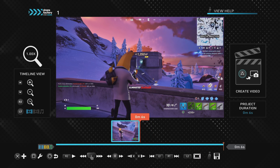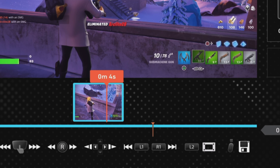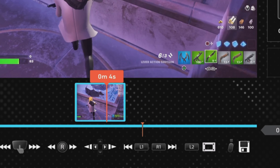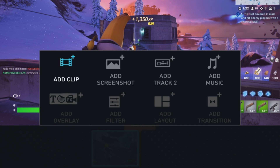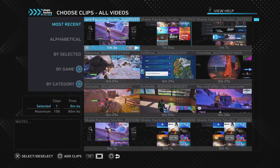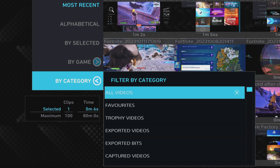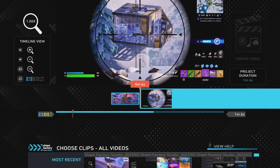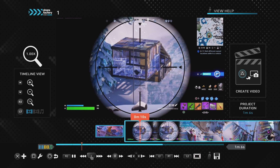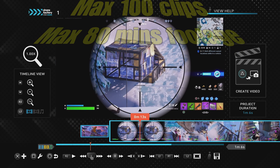When you've started a ShareFactory project you'll probably want to add more clips. The position of your timeline on the existing clip determines where the new clip will be added — at the beginning it adds before the existing clip, at the end it adds after. Press X and then add clip. You can sort clips by most recent, alphabetical, by game, or by category. Find the clip you want and push cross — you can number and add multiple clips at the same time by pressing square. Note that a project can contain a maximum of 100 clips or 80 minutes of footage.